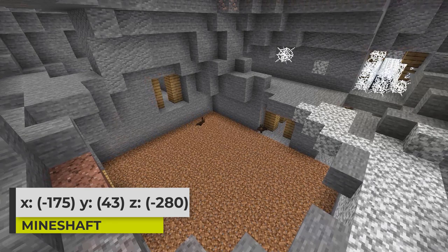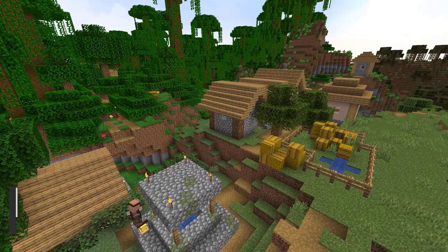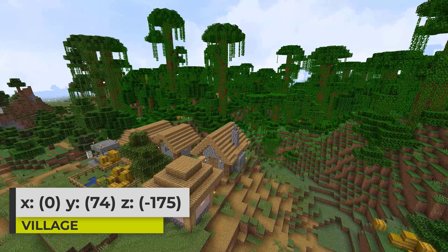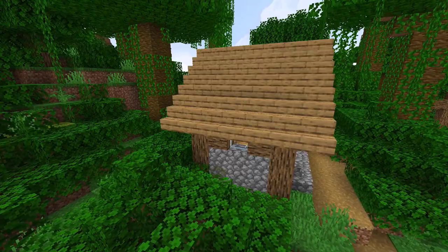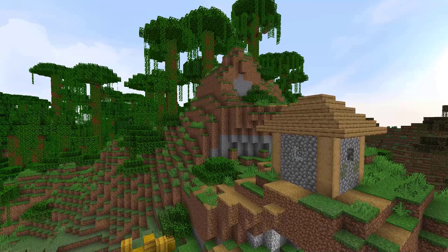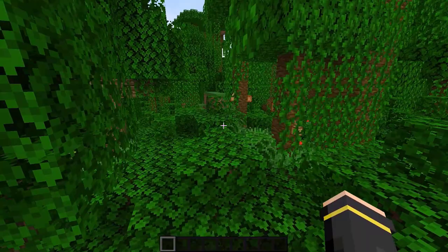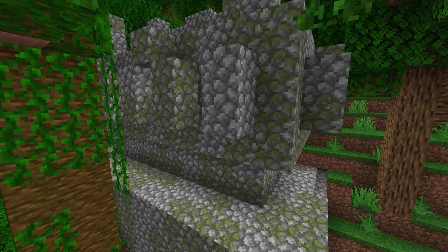Underneath the village is once again a mineshaft. The coordinates I've provided lead to a pretty awesome looking place right near a couple of cave spider spawners. The other village you spawn between is actually a jungle village, with a couple of buildings generating inside of the jungle — one very much surrounded by jungle trees. A building generating in the jungle edge biome on the hill looks pretty cool perched up there, and the generation of the stone cutter building looks pretty cool too.